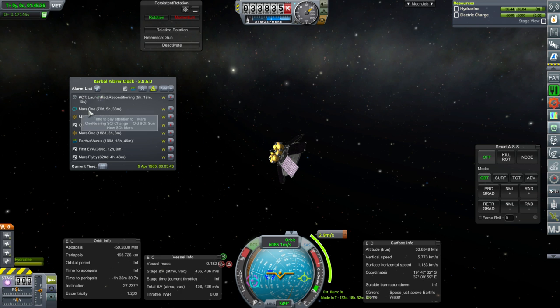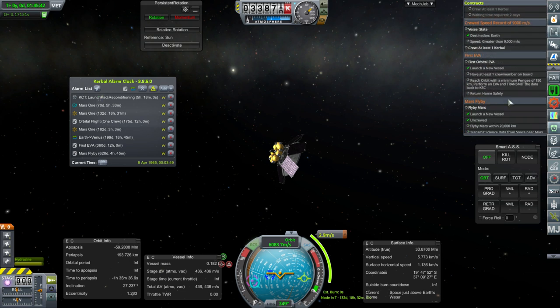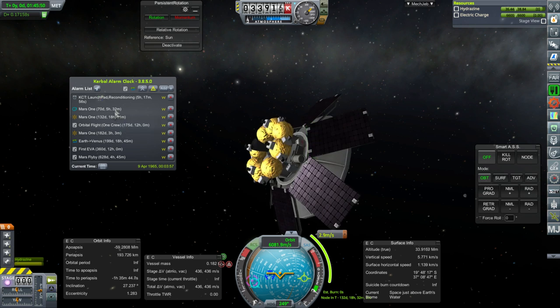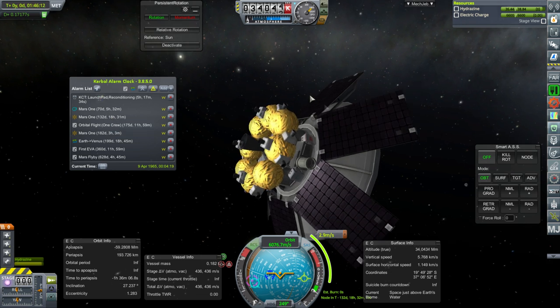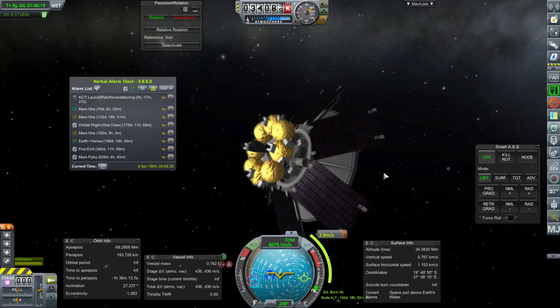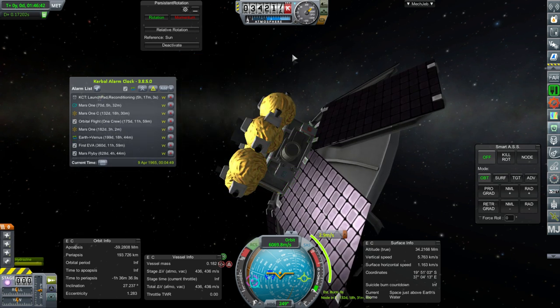We've got an SOI change to pay attention to for the Mars One probe — that's entering Mars SOI in 70 days. The problem is that doesn't satisfy the 'launch a new vessel' contract requirement. I feel like we can reserve the other Mars probe for Venus instead. The Venus window is in 199 days. We've also got an orbital flight with one crew contract, so we should probably knock that out next. I should rename these probes — with all these Mars Ones, I should have them be Mars 1A, Mars 1B.